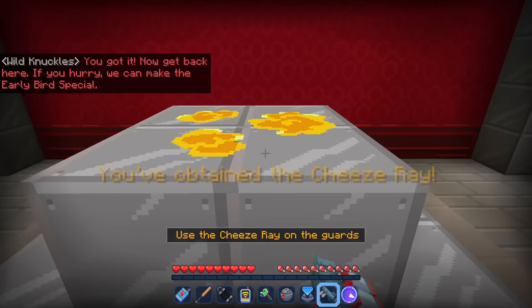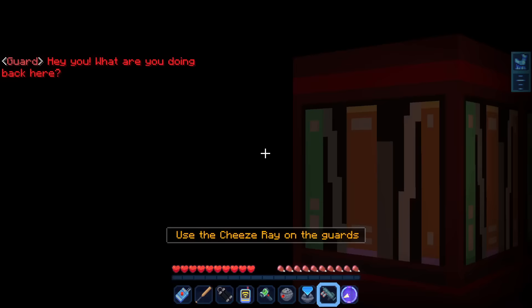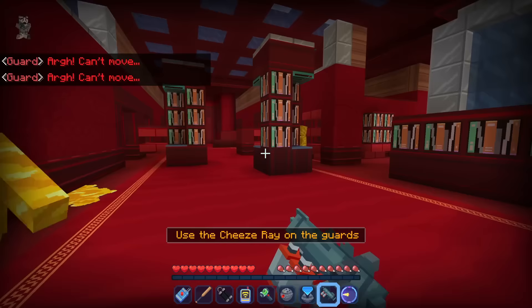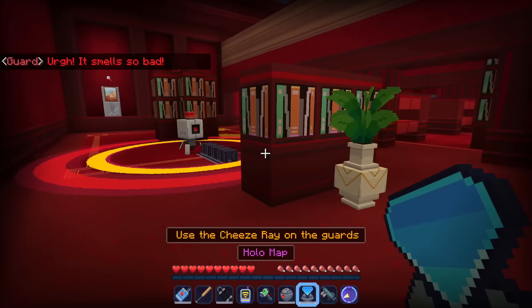You obtained the Cheese Ray! 'All right, you got it — now get back here. If you hurry we can make it to the early bird special.' Now I can splatter cheese on everyone — oh this is going to be fun! 'Forget about the money.' I got caught but I still have the Cheese Ray. I get sent back but that's a little lame. Let's see what happens if I splat people with cheese — wow, okay, here we go! This is our way to get out of here pretty easily. Everybody's going to get cheese — all of them. 'What? I just got covered in cheese — it was me!'